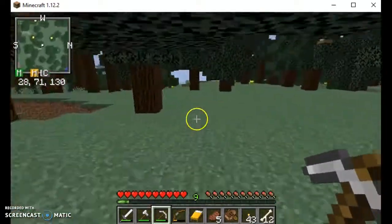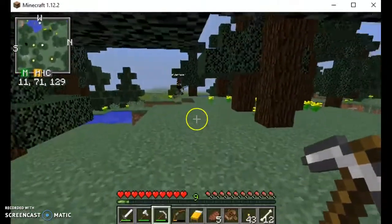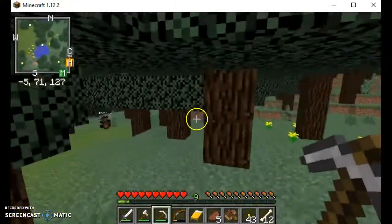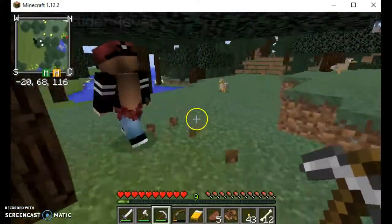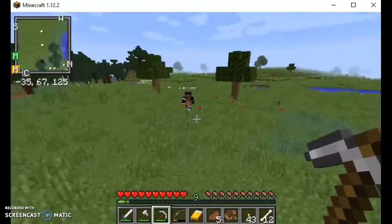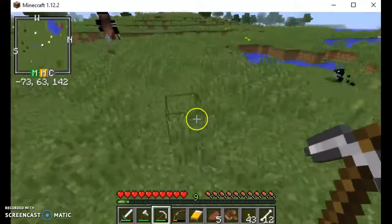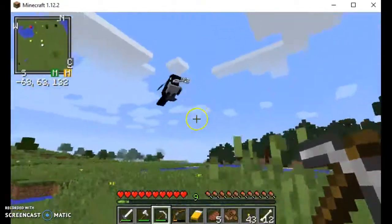Where are we? Oh yeah. Should we head towards that meadow? Horses spawn on meadows. Wow, this would be a nice place to build a house. Hey look — that magpie's got a string in its mouth!